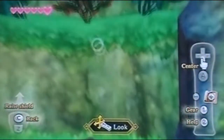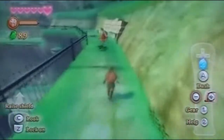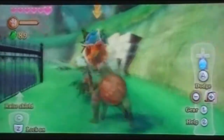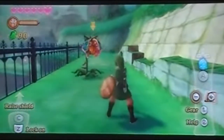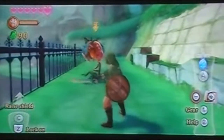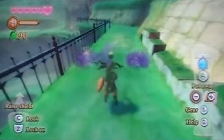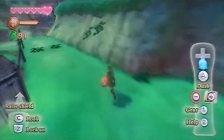Is that a spider or a bush? These are Deku Babas, just like in every other Zelda game — except this time we have to cut according to where their mouth is. If I try cutting this Deku Baba horizontally it won't work; vertically it will. What's nice about this game is it teaches kids vertical and horizontal.